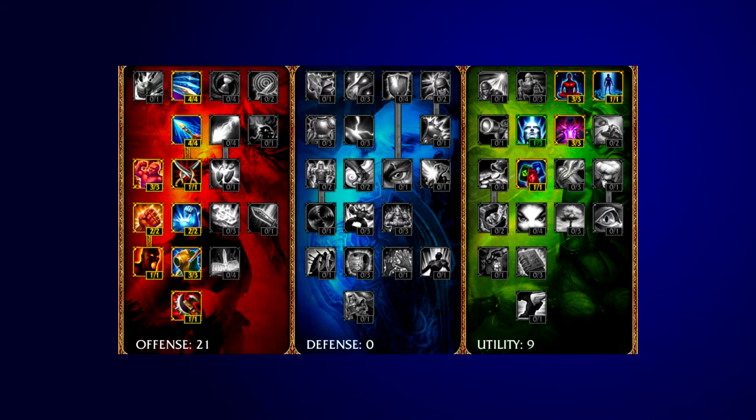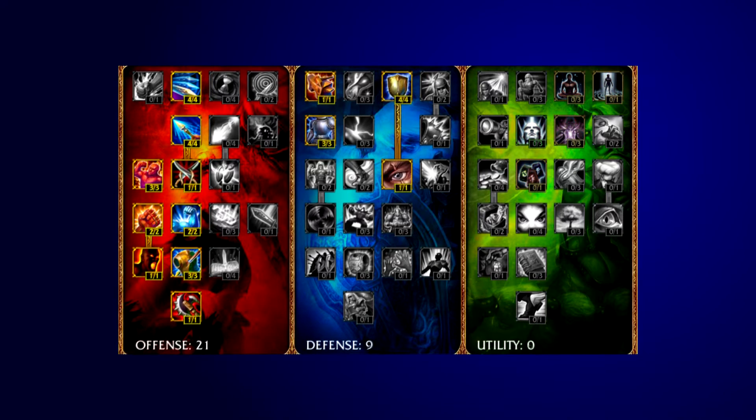It could also be an idea to put your point into Summoner's Insight in the utility tree if you feel that 15 seconds off the Flash cooldown is more useful than improved recall. If you feel like you need additional defense in your lane as the opponent has a very strong comp, try 2/1/9/0. This gives additional health and armor through additional protection, and Summoner's Resolve also increases your barrier by another 20 health which could make a lot of difference in a teamfight.